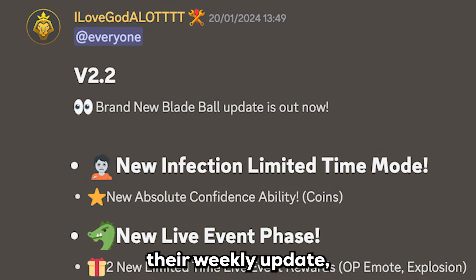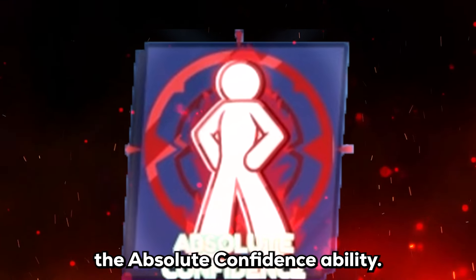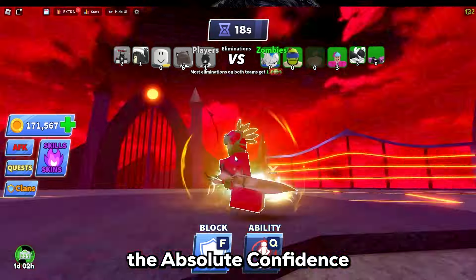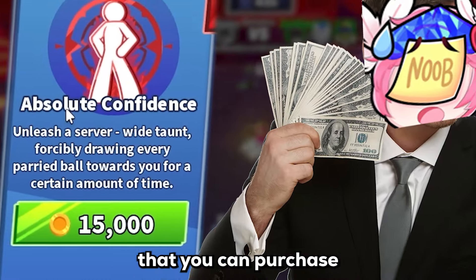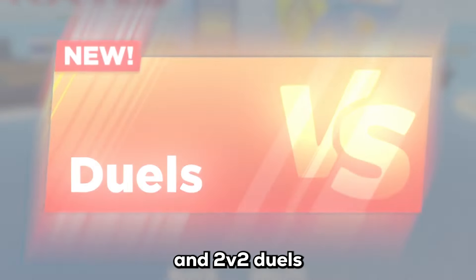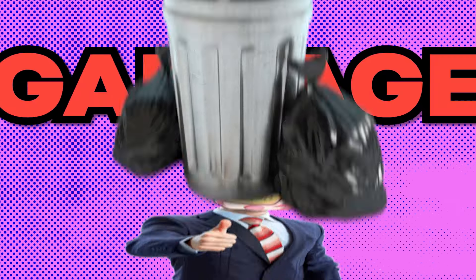Blade Ball has just released their weekly update, including a brand new ability — the Absolute Confidence ability. I'm for real when I say this: Absolute Confidence is the best ability we've had in a while that you can purchase with coins. In this video, I'll be playing the new Infection game mode and 2v2 duels to truly put it to the test. By the end, you decide if it's OP or garbage.